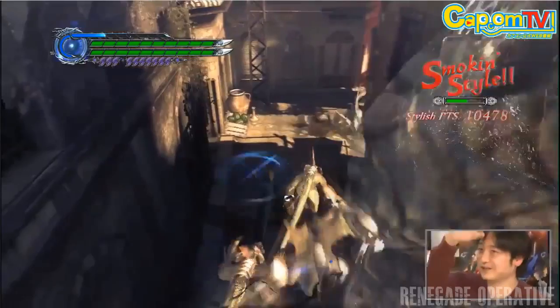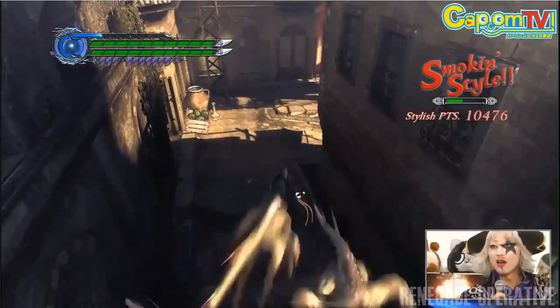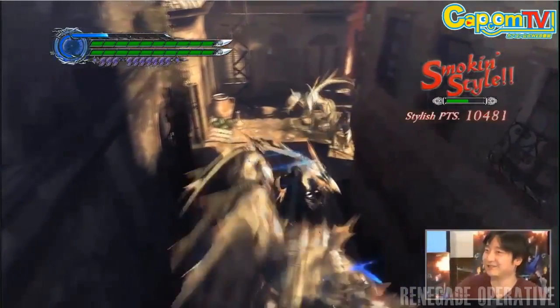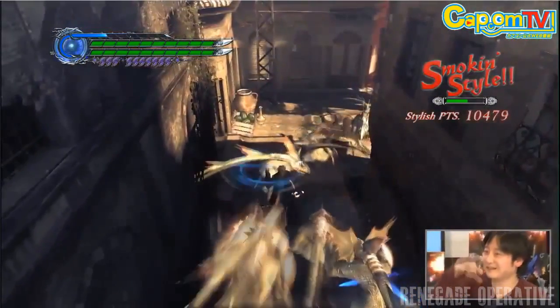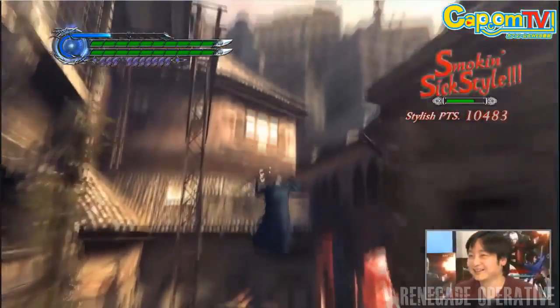We all know Devil May Cry is all about being a badass, and this is no different. Take a moment to relish in the fact that you can do some new badass taunts. Virgil has a new spinny take on Stylish where he swings a Summon Sword around his head, and it damages nearby enemies that come around it. I assume against Scarecrows it'll do some minor damage and get your S rank up a little bit.